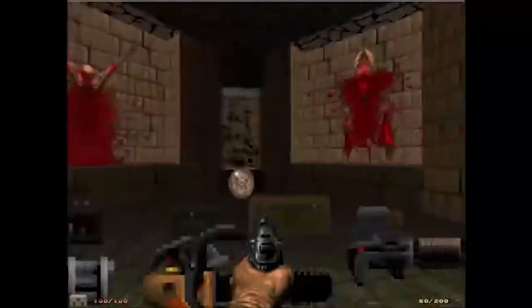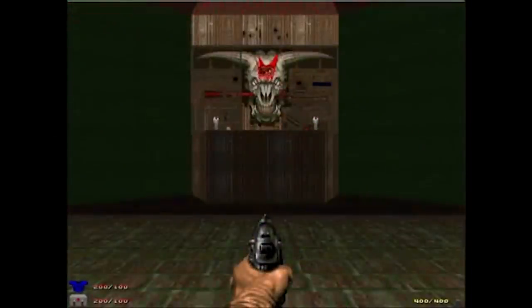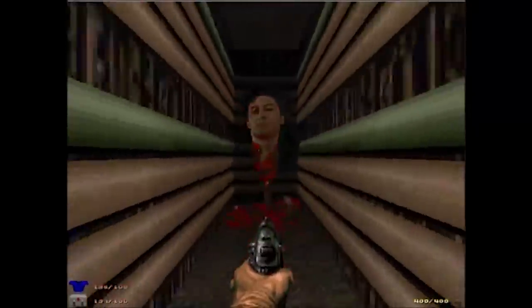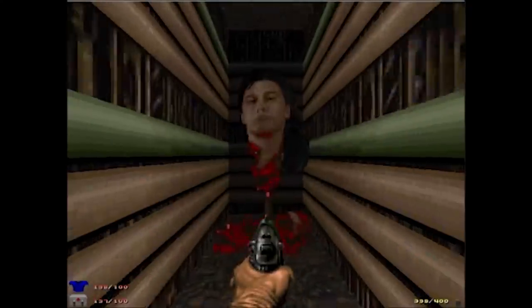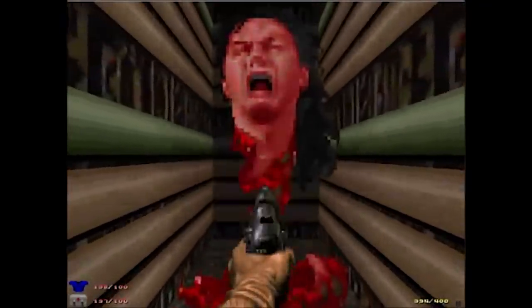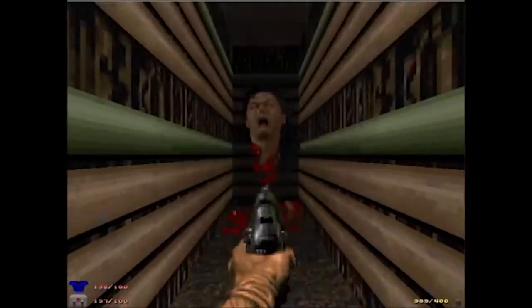The final boss of Doom 2, commonly referred to as the Icon of Sin, can only be damaged by firing the rocket launcher into an open hole in the boss's head. Players were puzzled by an odd audio clip that plays during the battle. It was later discovered to be a reversed and pitched-down clip of the game's creator, John Romero, saying 'To win the game, you must kill me, John Romero.' Using the no-clip cheat to inspect the boss's head reveals John Romero's head on a stake — his head is actually the hitbox for the fight, so he was never lying when he told you to kill him in backwards English.